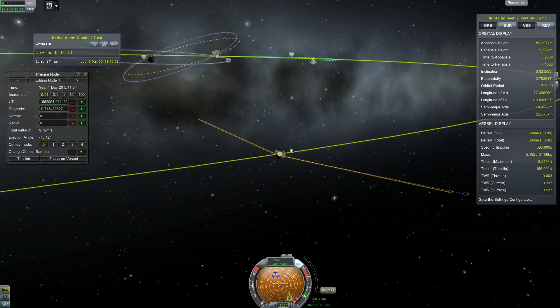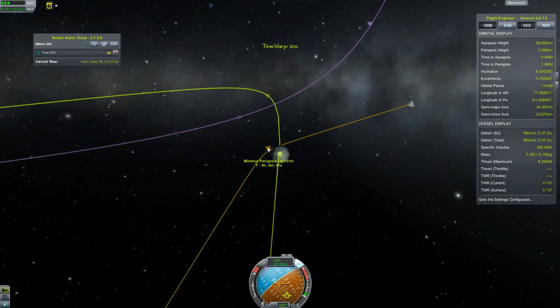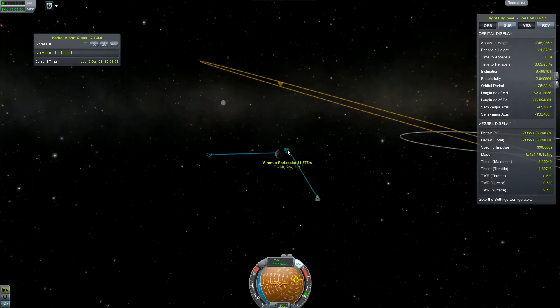Because the change is so tiny, it is easier to do when the engines are set to very low thrust. So here we are approaching Minmus — well, we are not in orbit, we are encountering Minmus and doing a flyby.